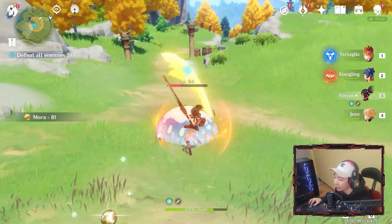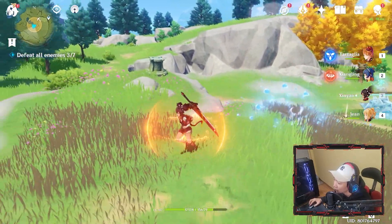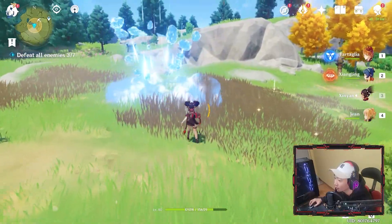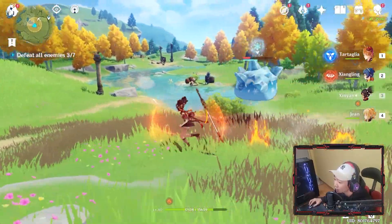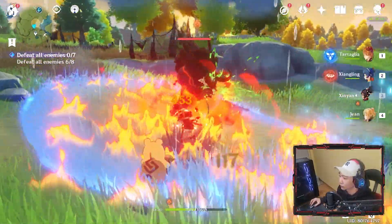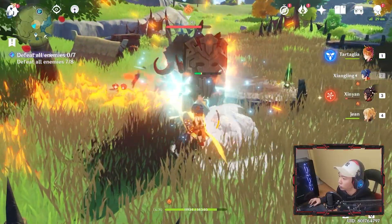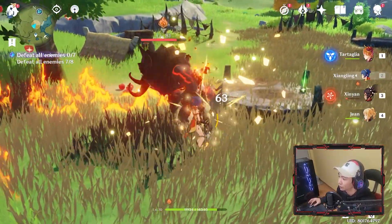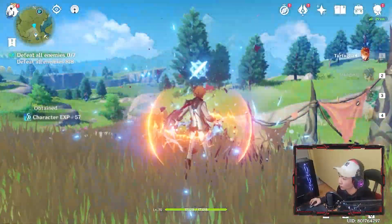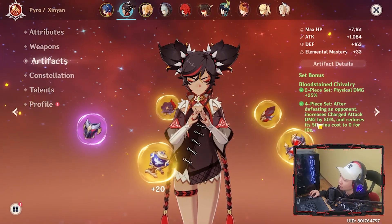Looking at the damage potential, I feel like she's going to really shine in Spiral Abyss level 12 as well, because she can destroy shields really quickly using her fire skills, and it's going to give a lot of defense and sustainability to other characters. 22,000 damage — you guys saw that.